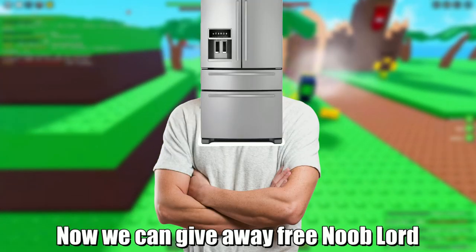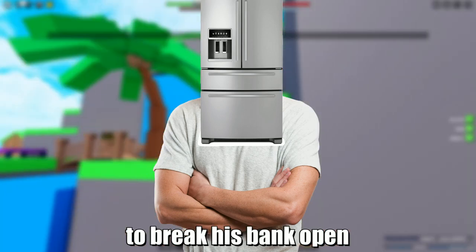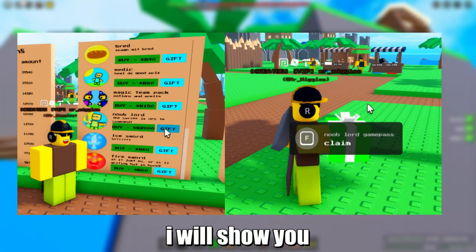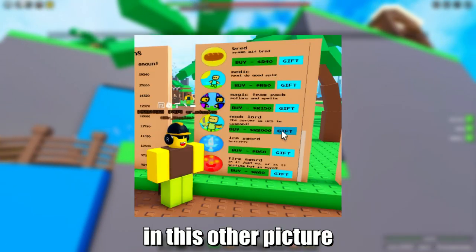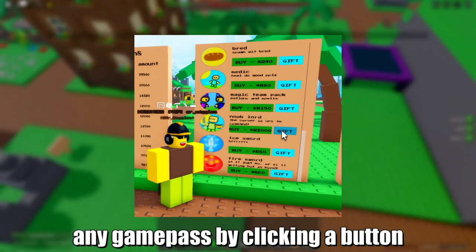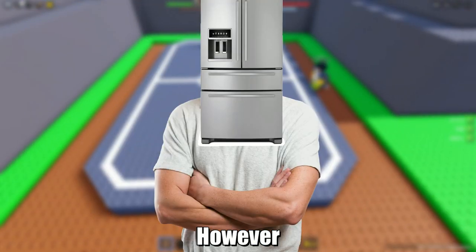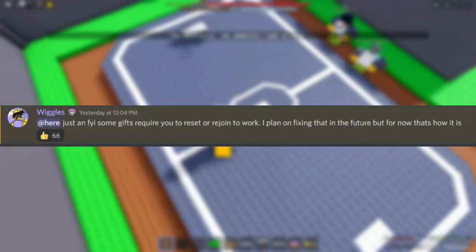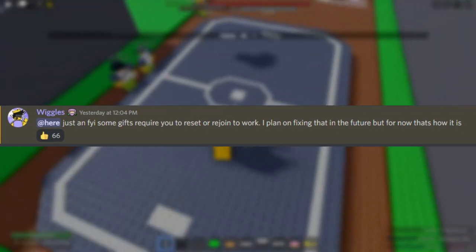So guys, now we can give away free noob lord to whoever wants it. However, don't beg Razzar in the comments to break his bank open so you can get noob lord. Here are some pictures of the update. In this picture, Mr. Underscore Wiggles has a gift with free noob lord inside. In this other picture, Wiggles is by a game pass chart — in this new chart you may gift people any game pass by clicking a button. Be warned though, it will cost you robux to purchase it. In a final post, Mr. Underscore Wiggles says: 'Just an FYI, some gifts require you to reset or rejoin to work. I plan on fixing that in the future but for now, that's how it is.'